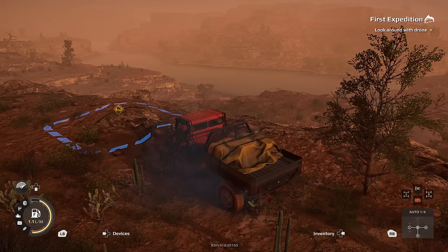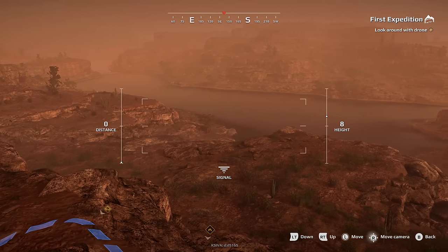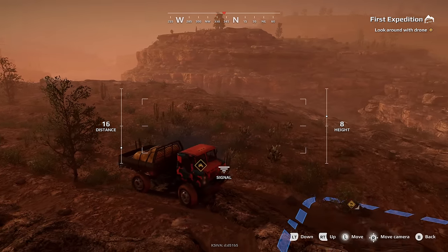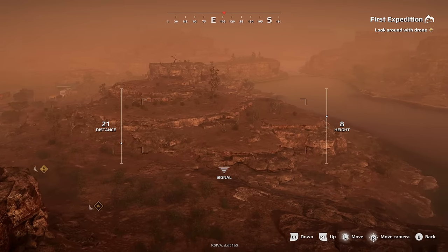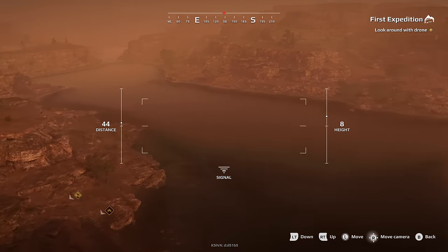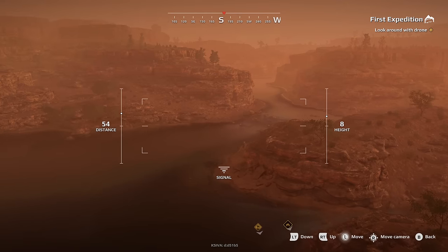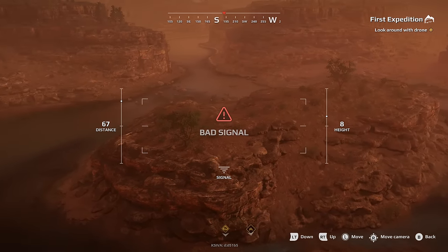Look around with the drone. That water looks ridiculously deep and super fast too — that would be so strong, easily flip something over. Yeah, you can get over there. Anytime during the expedition you can recover your vehicle to the field base. Open the mini-map, find and choose the field base, and then recover.